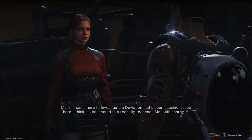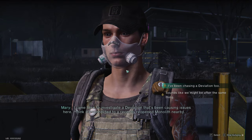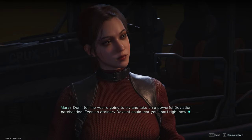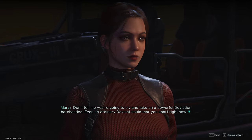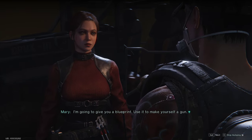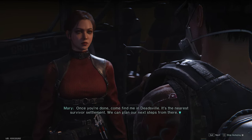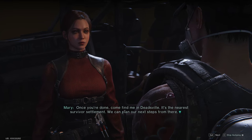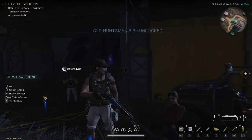'I'm Mary. I came here to investigate a deviation that's been causing issues — I think it's connected to a recently reopened monolith nearby.' 'I've been chasing a deviation too.' 'Don't tell me you're going to take on a powerful deviation barehanded. Even an ordinary deviant could tear you apart right now. For a mayfly you're pretty inexperienced. I'm going to give you a blueprint. Use it to make yourself a gun, then come find me in Deadsville — it's the nearest survivor settlement. Two heads are better than one.' Nice, that works!